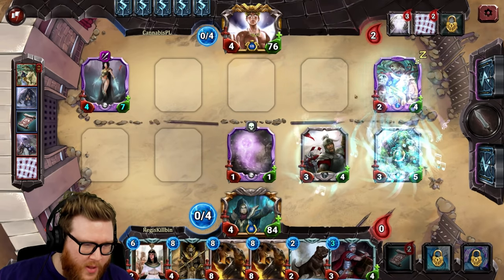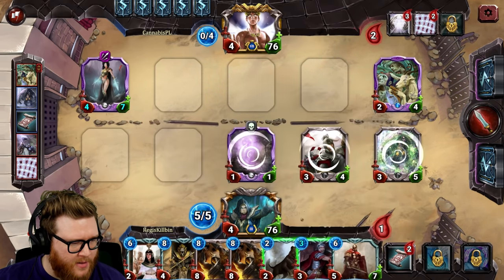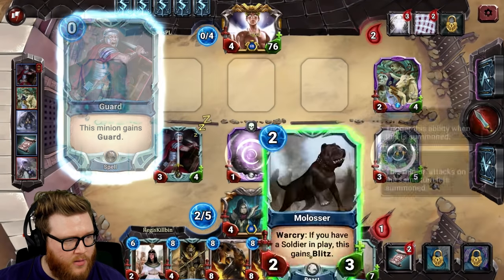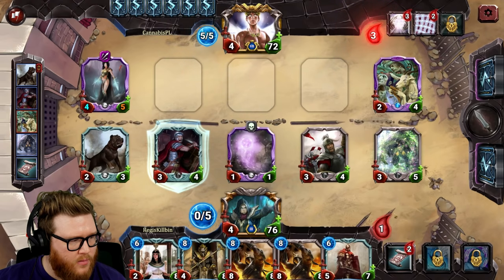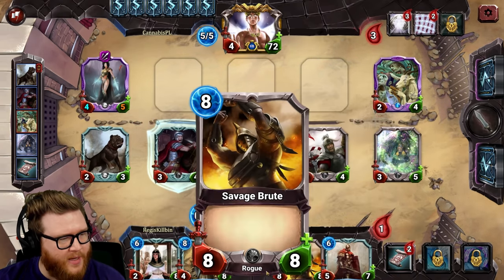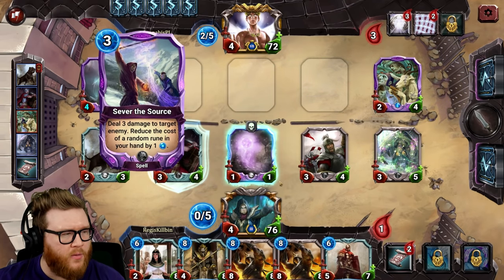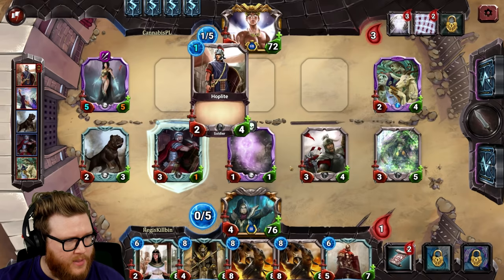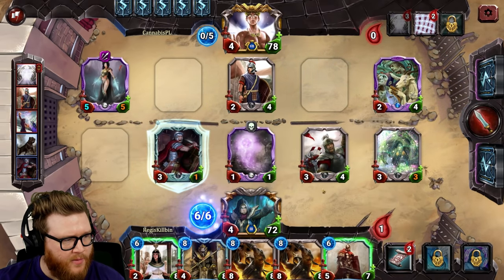All enemy minions are stunned for one turn — wow, and apparently that includes my turn too, which is crazy. One minion gains Guard. I notice that the Satyr Bard's stun card seems very strong. Blitz minions might be the best way to clear into stunned enemies. I spot a Conjurer's Pick: choose one of three, add it to your hand — like a Discover effect. I'm trying to clear to make up attacks.